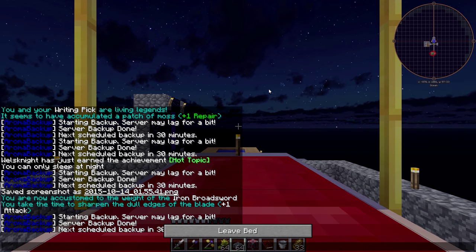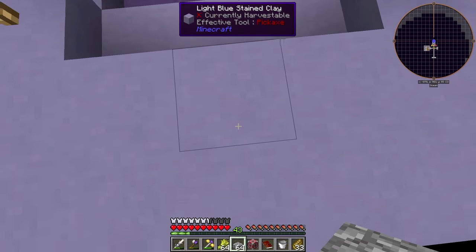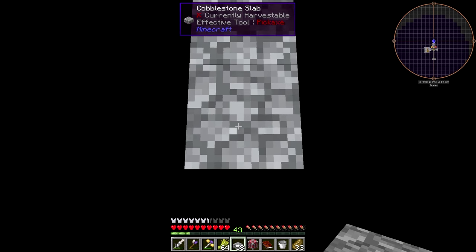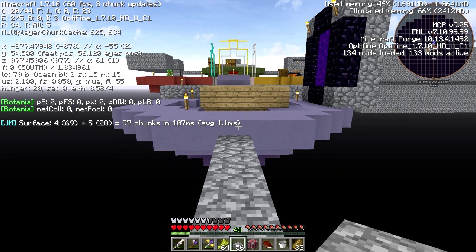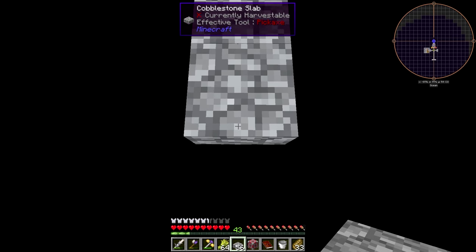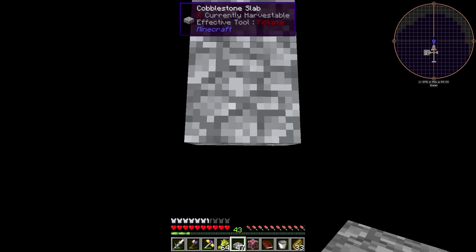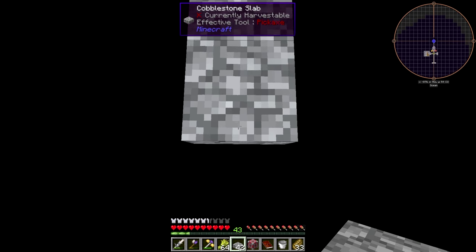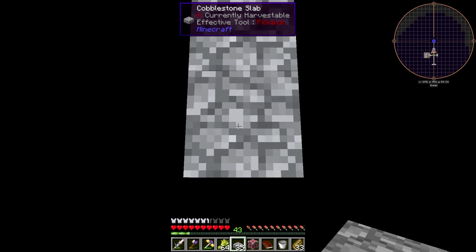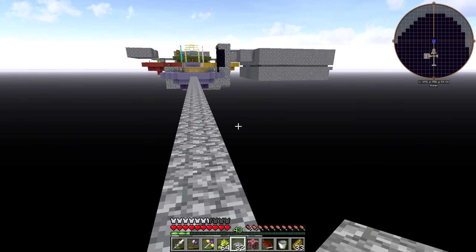Let's also sleep so that we don't get attacked by stuff while we're building this. I'm going to build the squid farm off in this direction. Let's just go very carefully. We should probably check our Y level — we are at 54. If I remember correctly, squid spawn below Y level 61 or something like that. I'm just going to go this way for a while — maybe 32 blocks. That should be plenty, because I believe it is 26 blocks away for squid to spawn. This should be far enough.